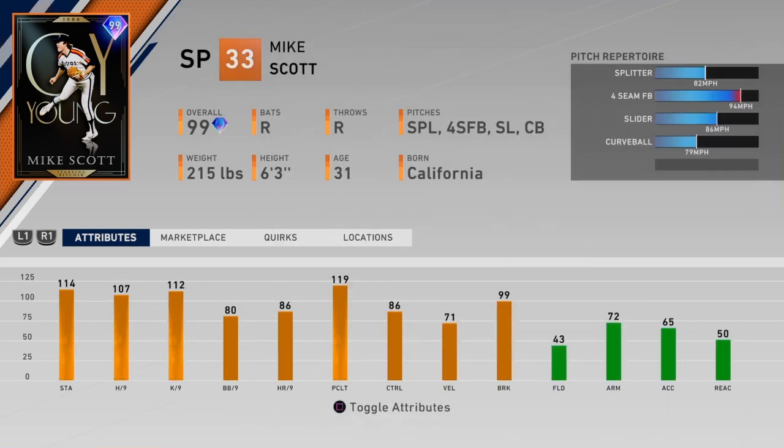The brand new headliner is Mike Scott. He's got a splitter, fastball, slider, and curveball — solid pitch mix. The issue with this card is going to be his velocity; it's 71, he doesn't pitch that fast. I think that's going to be the killer — people are going to be able to hit him. I'm not sure how good he'll be, but that's the biggest issue you can see right there.